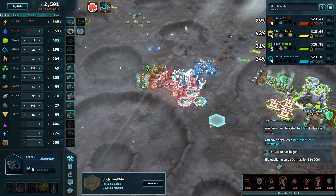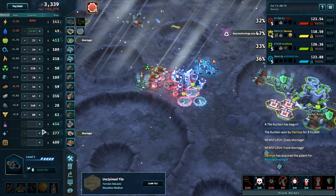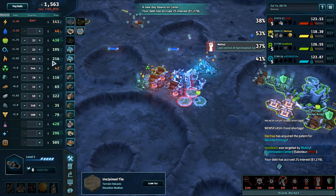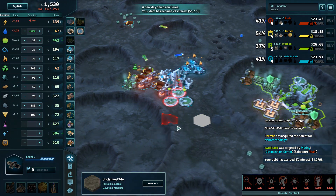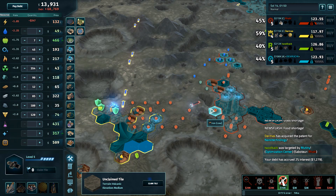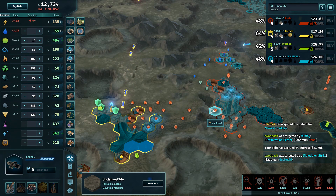You definitely need at least one optimization center on Seriis by default, if not two, for every single game. Especially when all these prices are above 300, above 400 — there's lots of money to be made. We had one nuke and that was it. I do not like a single nuke like that — it's awful in my opinion. We are going to have more nukes coming down now that Rahi's got one.